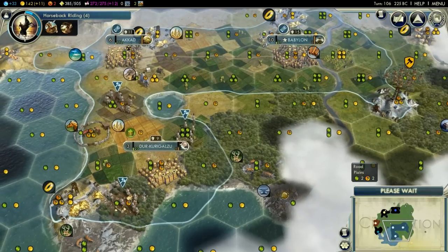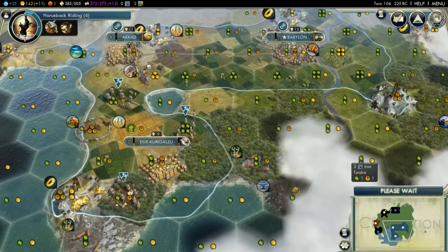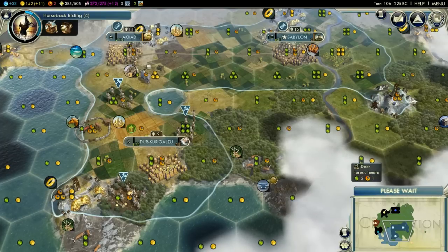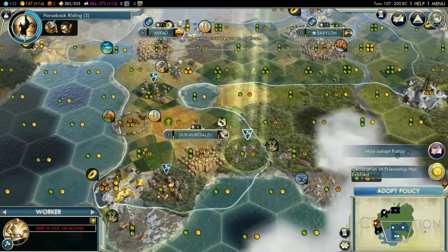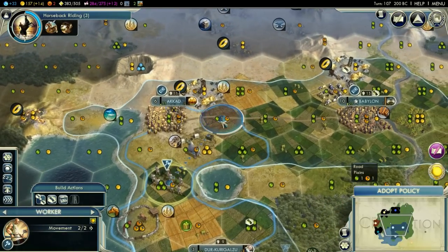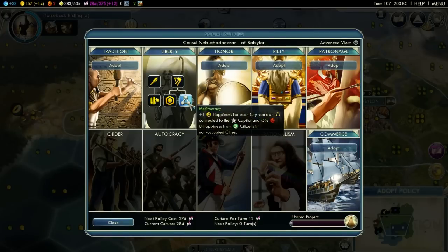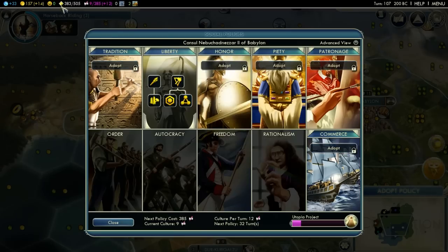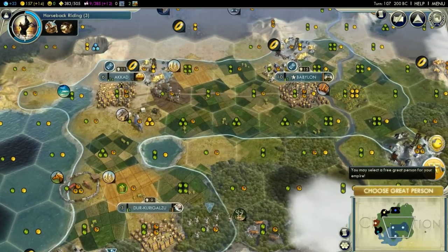This iron is in reach of Durukurigalzu once it expands that far — it's only three blocks away, so it could get there eventually. Social policy update: this increased happiness for each city you own connected, and minus 5 unhappiness based on citizens in non-occupied cities. This may level us out and bring us to zero — and that's what happened. We're at zero now, so we're back to normal growth in all the cities, and that is good for us.